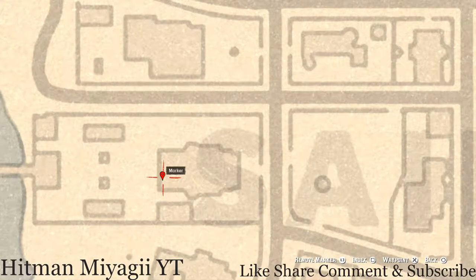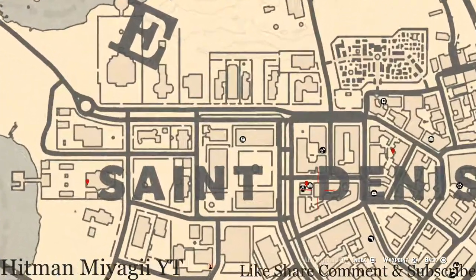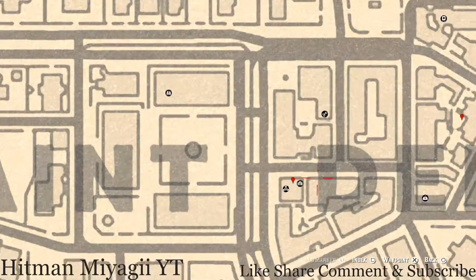Right here, at the back of this mansion, there's a porch or deck. On this back porch there's a couch, and on that couch you'll get a family heirloom — an ebony hairbrush.